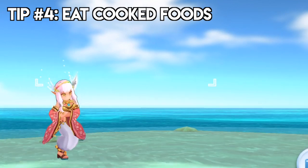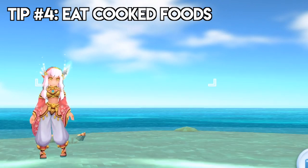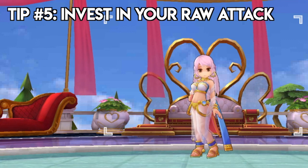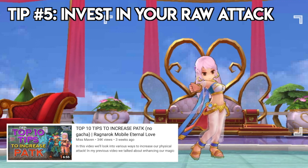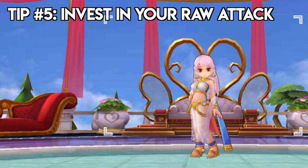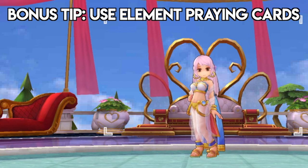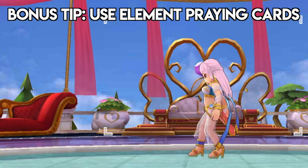Another use of cooked food is for SP store. You may consume 999 one-star food for the SP Discharge. For my last and final tip, you need to invest in your raw attack, which I have talked about in my previous video — I have the video linked down below. Having a huge physical attack will definitely synergize with your skills, runes, cards, and equipment to further enhance your damage. As a bonus tip, elemental praying cards are also beneficial in increasing damage. For example, if you're using Flame Heart for farming, you may want to put praying cards in for further damage.